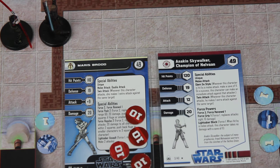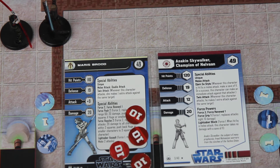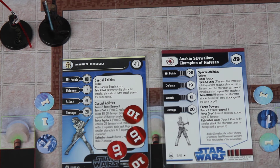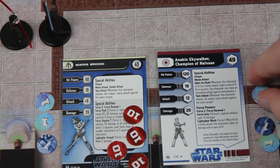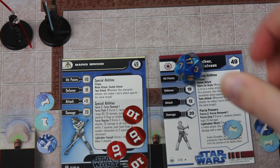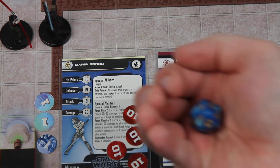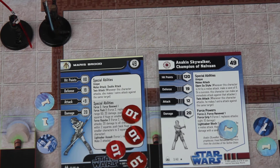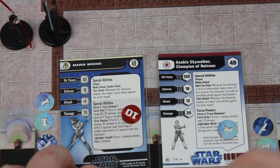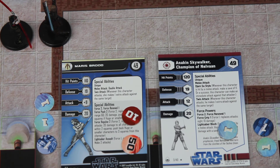Now Maris activates herself and she's got four attacks. She has an attack of 9 so she needs 10s against Anakin. Her first attack gets an 11 — he is going to block the attack, which he successfully does. Then on an 11 plus he's allowed to attack her back, which he does, needing 7s. So he does another 20 damage to her, taking her total damage to 60. He's spent his force point for the turn.